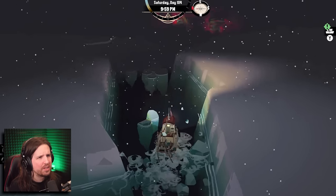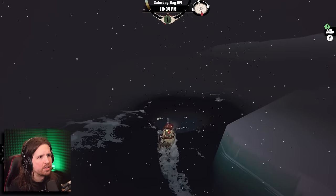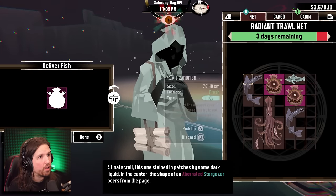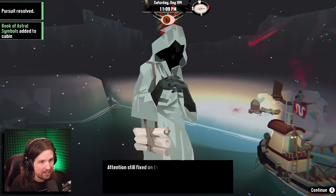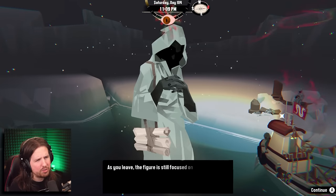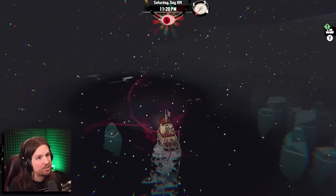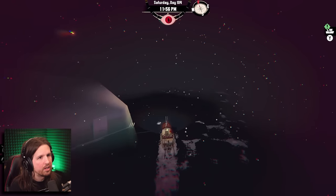We still need to get a colossal squid aberration, which is kind of annoying. 'The figure places the body of the stargazer in the center of the crushed sea stars, angles its cratered eye to the sky. The hooded figure gestures to a book on a nearby rock - your payment. As you leave, the figure is still focused on the grim fish, adjusting its position, waiting, adjusting over and over so they don't fall asleep.' Book of astral symbols - does this increase chances of getting aberrations? No.